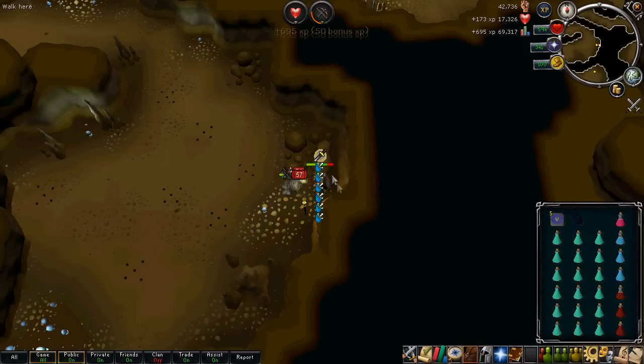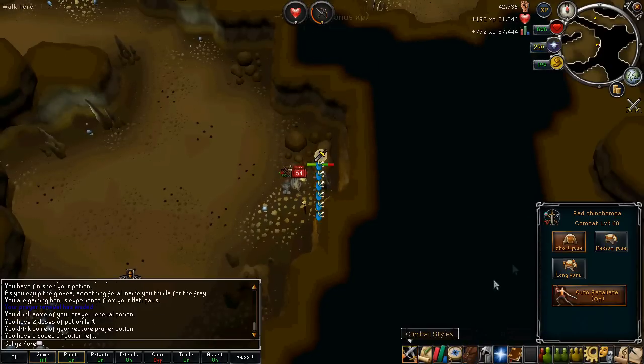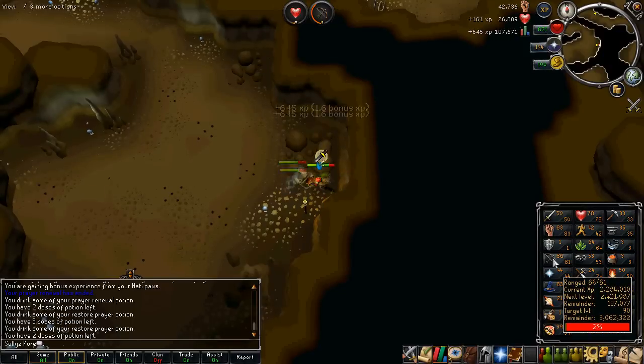I also brought my aura - Sharp Shooter. Mine's tier 1 because this is a new account I started less than a month ago, so I don't have many loyalty points. But it's definitely worth bringing a 1-hour aura that boosts your accuracy because Chinchompas are expensive - the more you can hit with them, the more you save. Sorry about the lag - that's just what I have to deal with when I play. I was pulling 565,000 range experience an hour at 80 range.